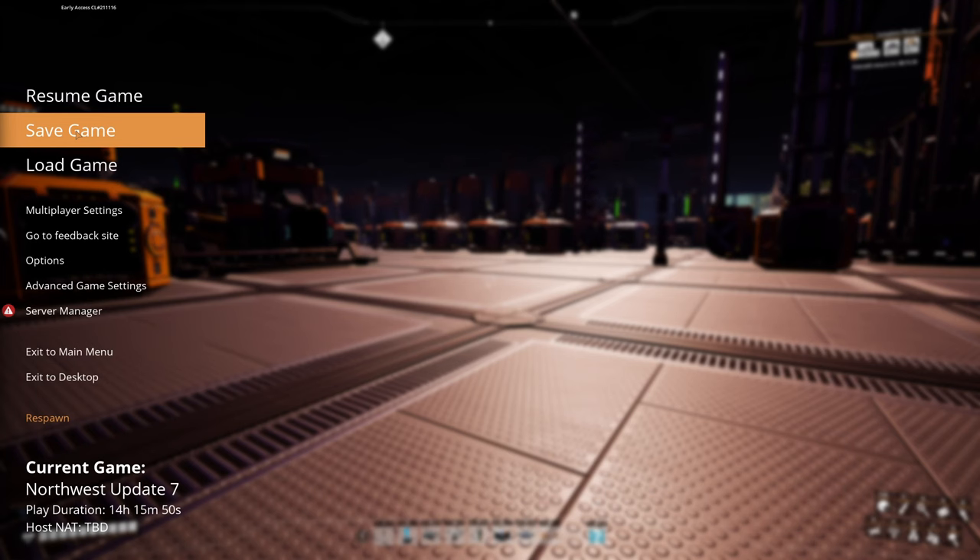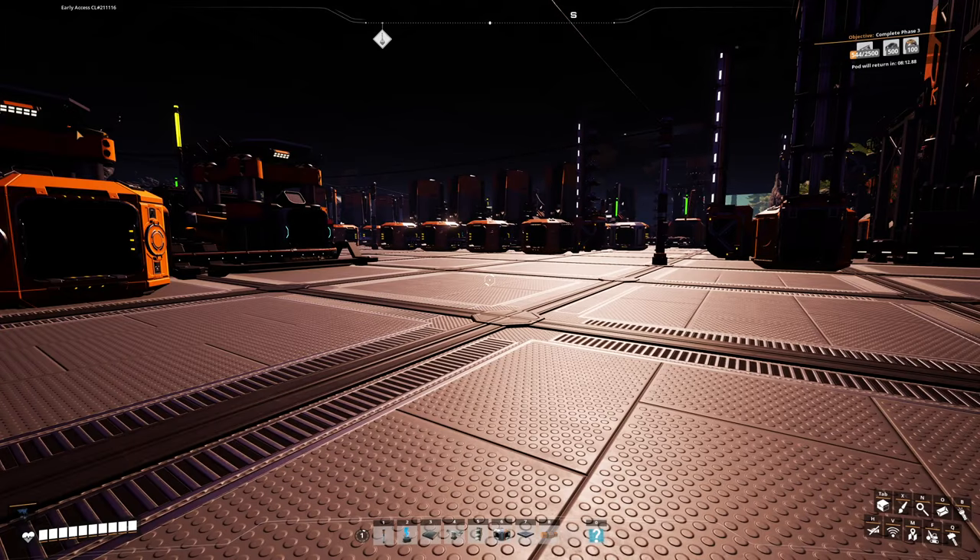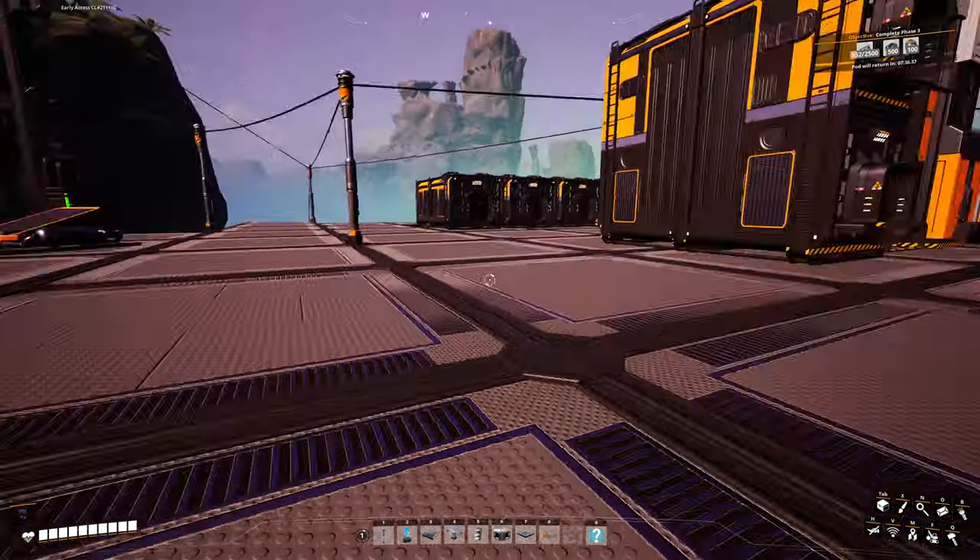I'm going to open up the Satisfactory calculator map and upload my save into the browser to look for slugs I haven't collected yet. There's a filter for power slugs. This shows me I have a yellow power slug and some blue ones to collect nearby. I'll go ahead and grab some slugs.